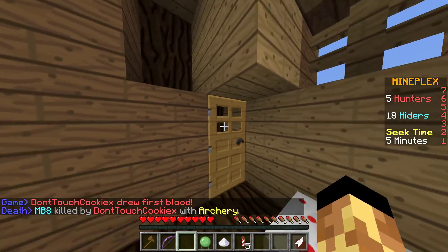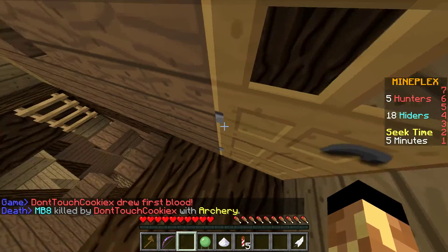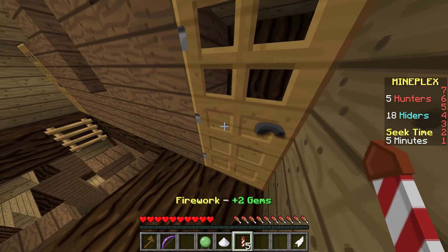So all you need to do is find an oak door, make sure that you're crouching, get your firework and just right click.